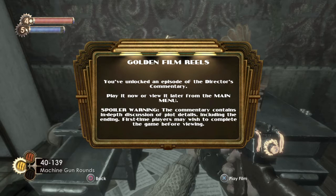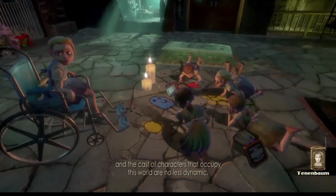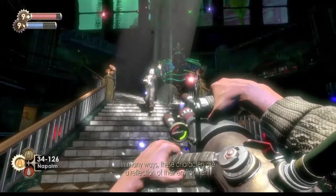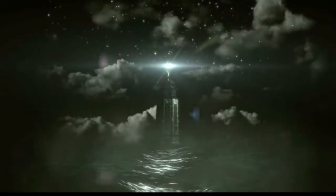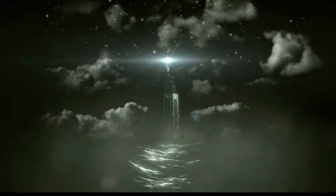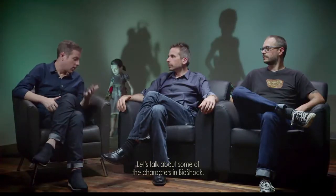I'll probably need to end the episode depending on how long this runs. Maybe not — I may have time to run out of this place, but there's still a lot of area I need to explore. Golden Film Reel — let's watch. 'Rapture is filled corner to corner with detail and history, and the cast of characters that occupy this world are no less dynamic. Every splicer, every level boss has a story. In many ways these characters are a reflection of their environment, and their environment a reflection of their character.' Let's talk about some of the characters in BioShock.